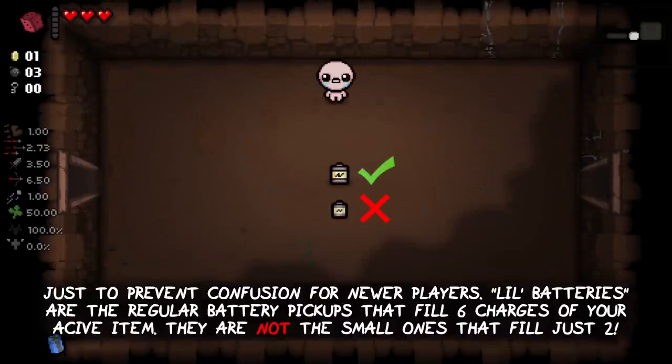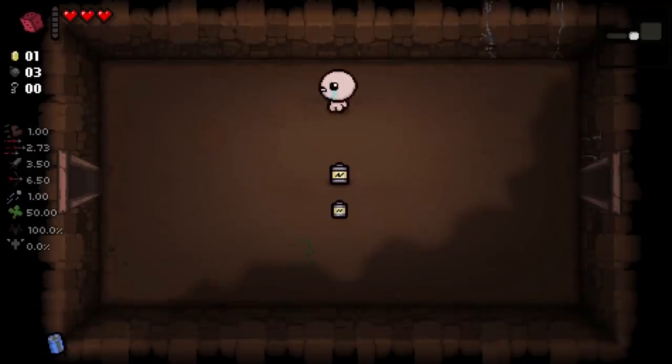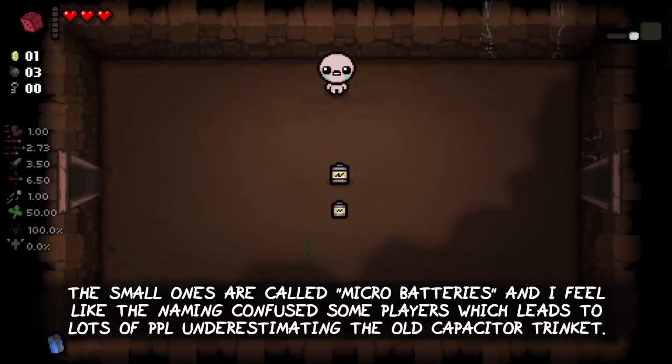Just to prevent confusion for newer players: little batteries are the regular battery pickups that fill 6 charges of your active item. They are not the small ones that fill just 2. The small ones are actually called micro batteries, and the naming has confused some players, which led to lots of people underestimating the Old Capacitor trinket.